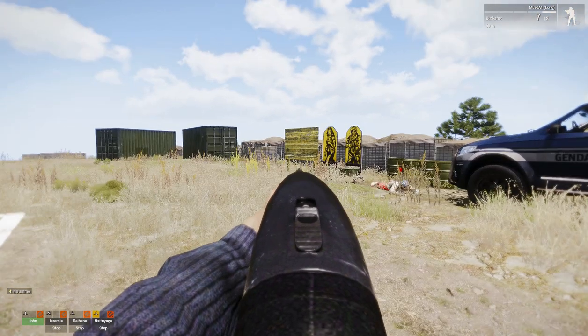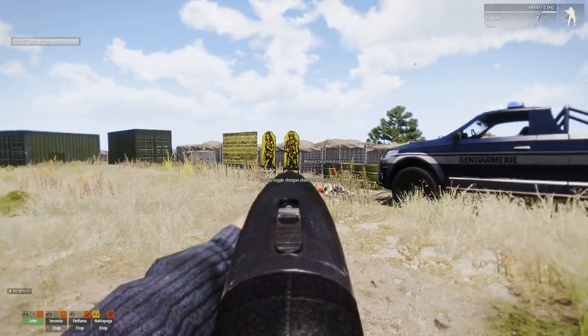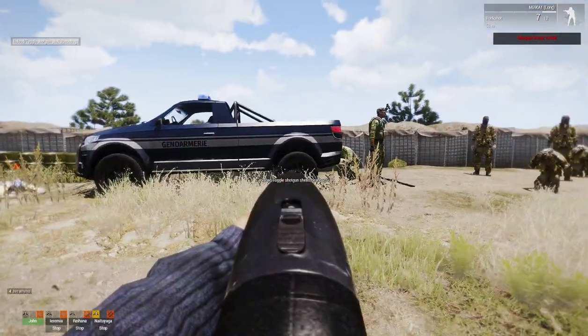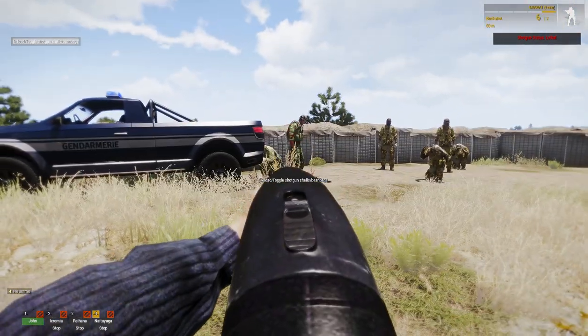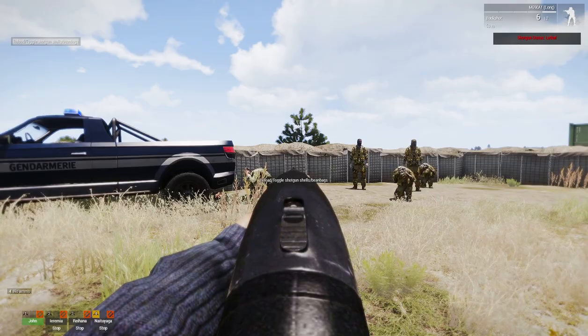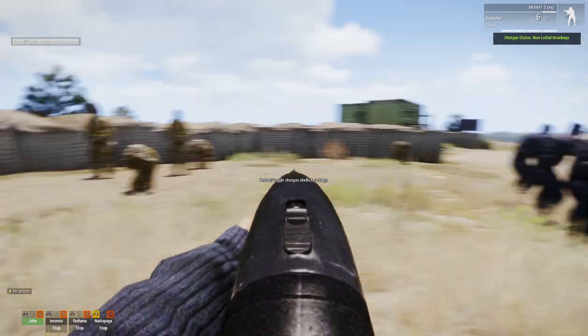You can also switch the shotgun via the action menu to be lethal again. So I'm exchanging the beanbags for shotgun shells. In the upper right you see that the shotgun's lethal — it's in red. I just killed that guy because it was buckshot. But I can change it back to less-lethal, and you see it went to green: non-lethal beanbags. So we're back in beanbag mode.